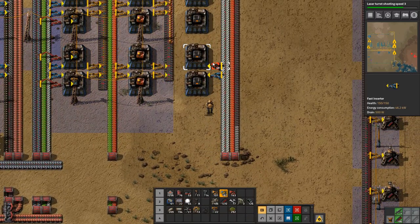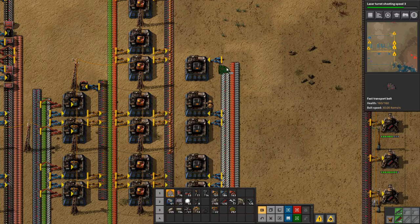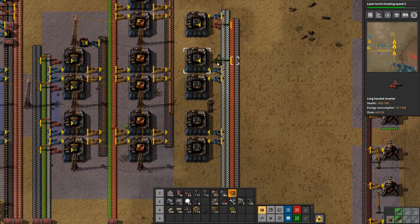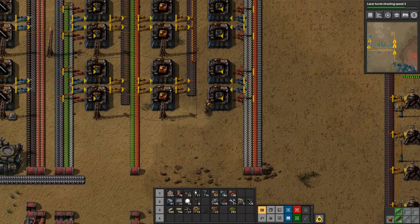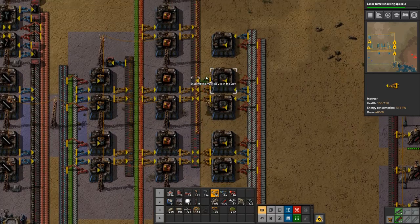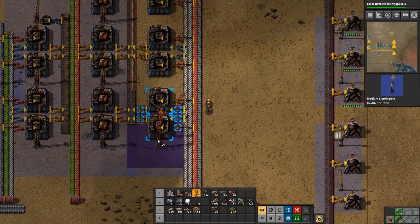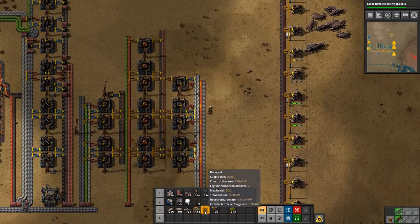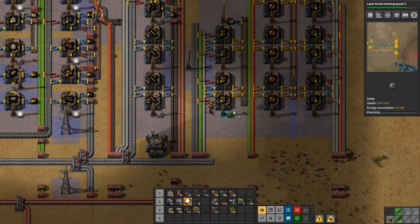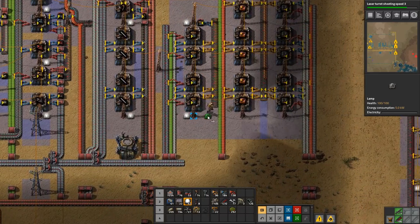We do think we need fast inserters for this. We'll also need some long-handed inserters, and we need some regular inserters for the output. There we go, and we need some power — let's power it up. And of course we need some lights as well. We do have lights there but we don't have lights here, so let's put this one on the other side so it's even, and we'll put lights like this.